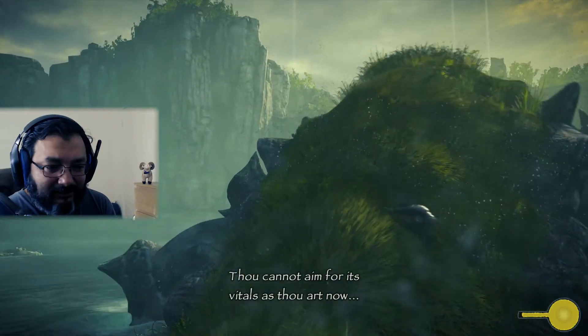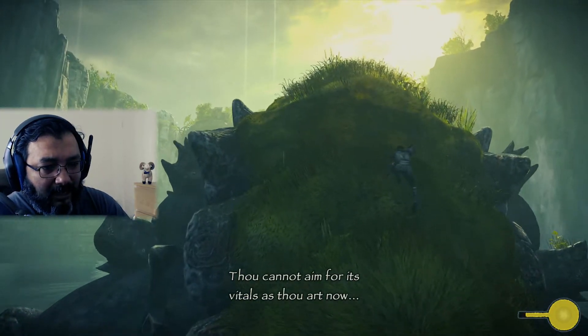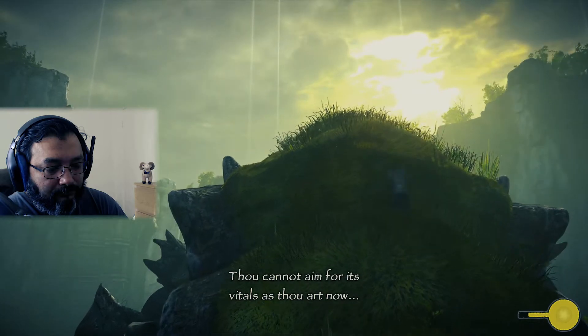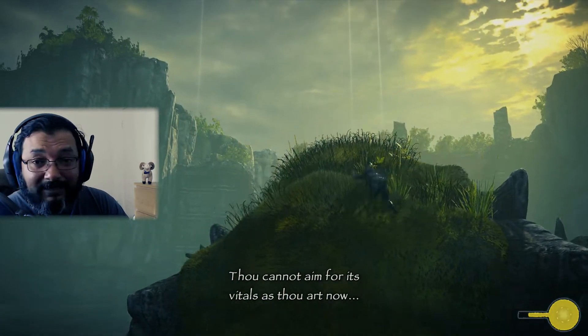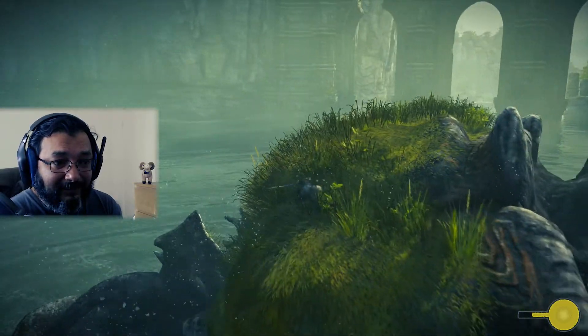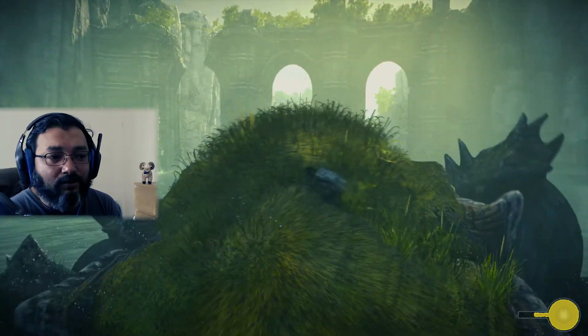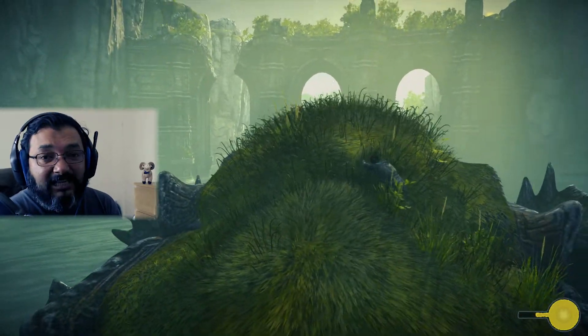The game hints: 'Thou canst not aim for its vital as thou art now.' What they mean is that its vital organs are on its belly — so we'll have to make it go upside down, or basically expose its belly.